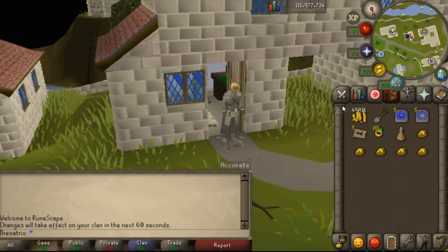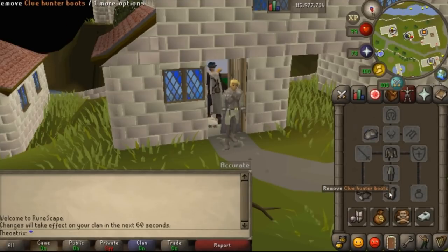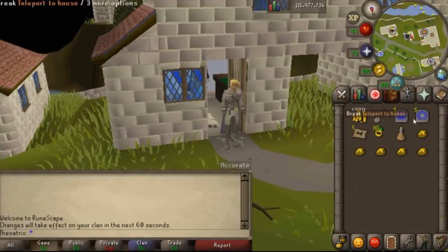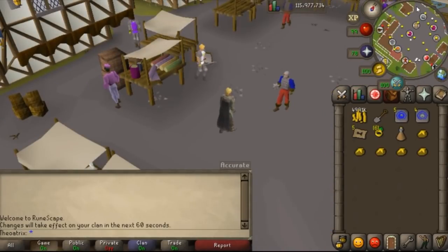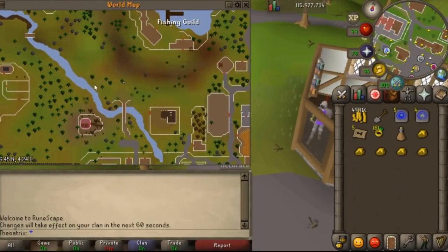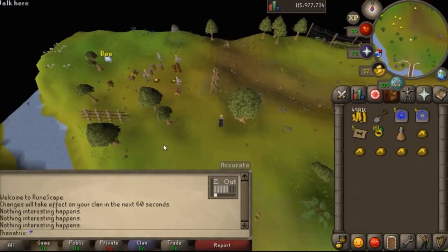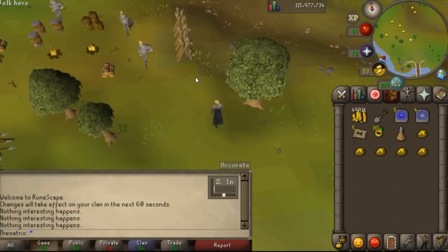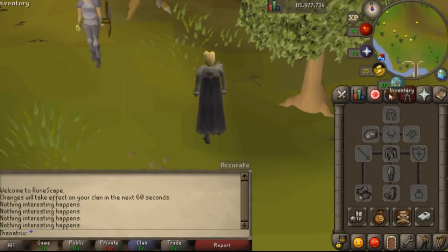Now it's time to show you guys where you can get each of the pieces. I'm going to start off with the gloves and the boots — they are both in the same dig spot, you get them at the same time. To get the gloves and boots, you're going to want to make your way to the Fishing Guild area. You can use a skills necklace to teleport to the Fishing Guild. I'm just using an Ardougne teleport because it's a little bit easier, then you need to run up to this tree. This is the exact location — the oak tree just south of these barricades. On this exact spot next to this oak tree, you just dig and you will get the gloves and the boots.